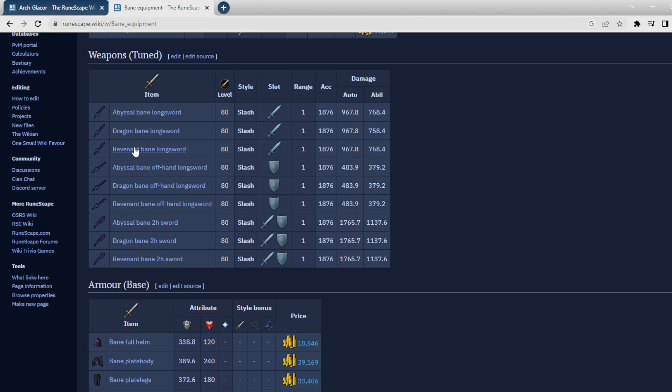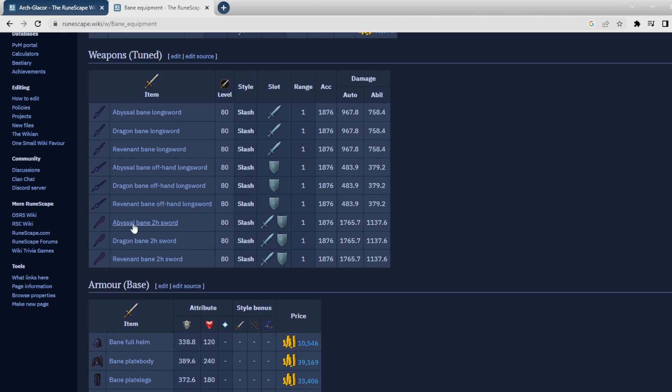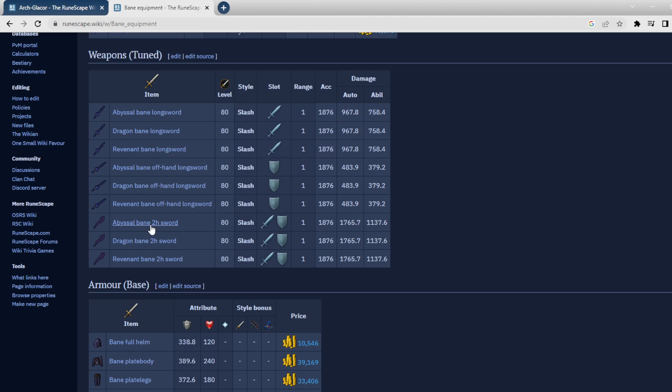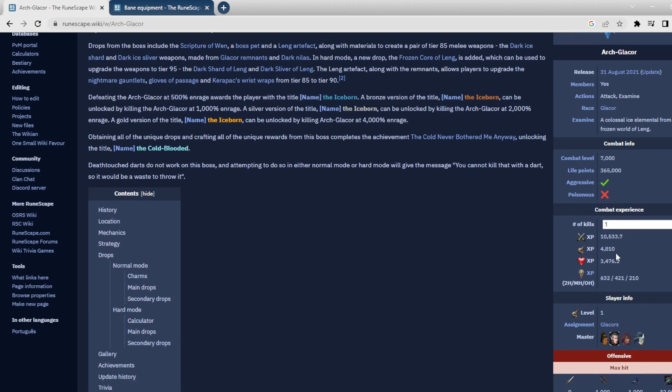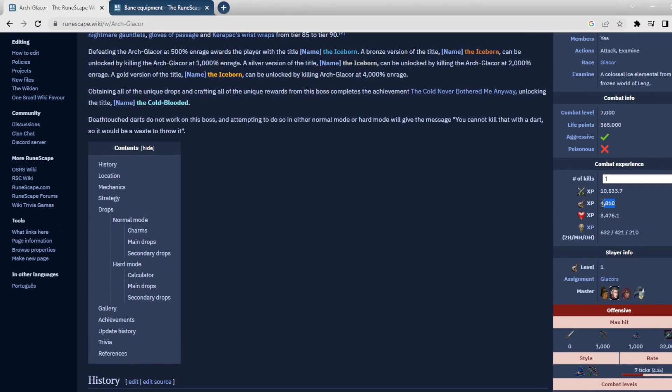First of all, you can now make Abyssal Bane, Dragon Bane, and Revenant Bane weapons. You need two Draconic Visages to make the 2H sword, and two Abyssal Whips to make the Abyssal Bane 2H sword. I do want to make these - they're supposed to be really really good against dragons and abyssal creatures respectively, and with all the new abyssal creatures added to slayer I'm probably going to want these weapons. Also, you can kill the Arc Glasor for slayer tasks and it gives about 5k slayer XP per kill, though I'm not sure how that scales with mechanics enabled.